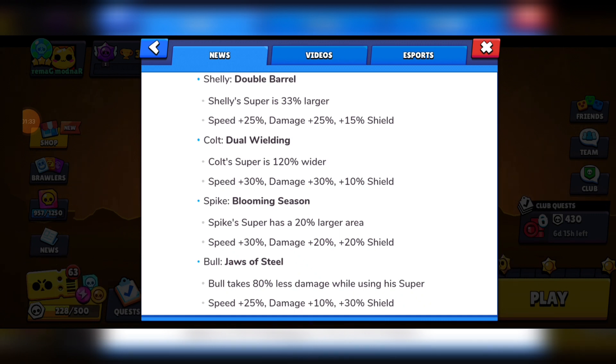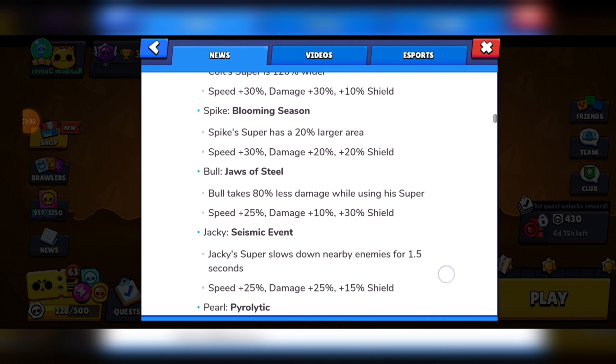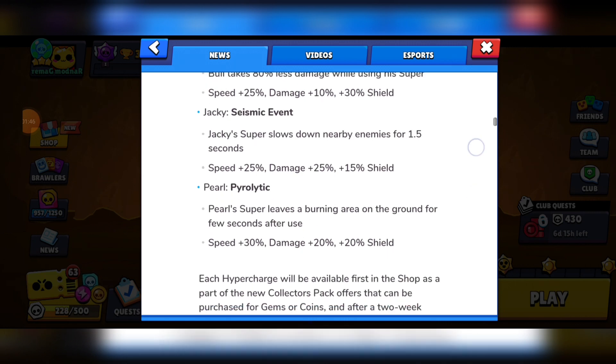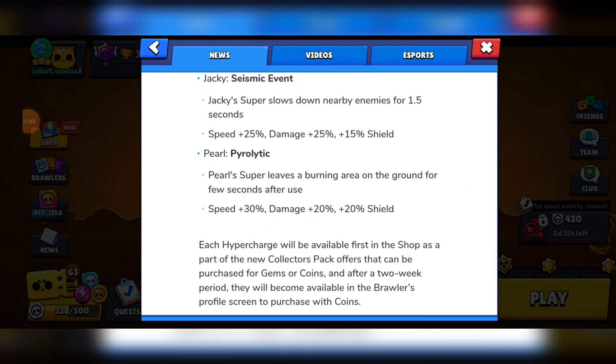Spike has Blooming Season, where his super is 20% larger. Bull has Jaws of Steel, where he takes 80% less damage while using his super. Jackie has Seismic Event, where Jackie's super also slows down enemies for 1.5 seconds. And Pearl, one of the new brawlers of this update, has Pyrolytic, where the super leaves a burning area on the ground for a few seconds after use.